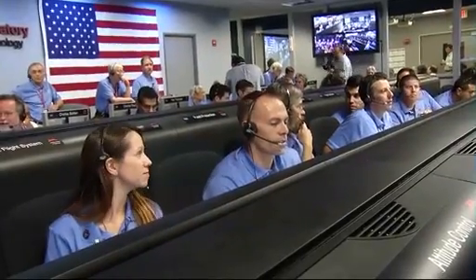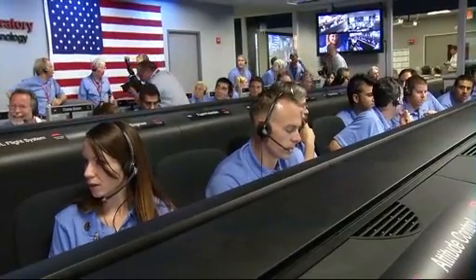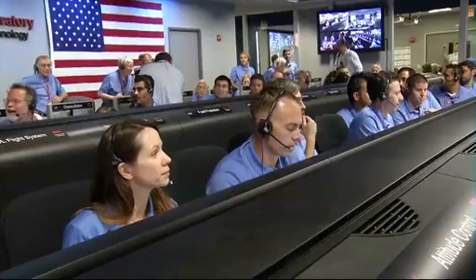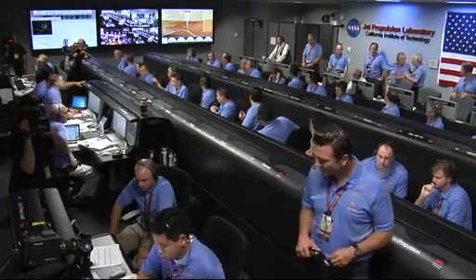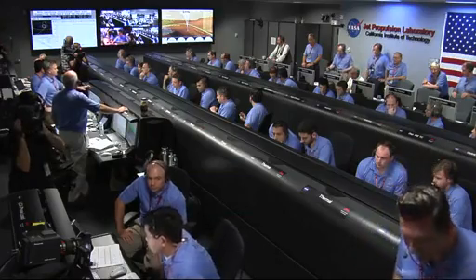Direct to Earth communications at this time — we may have lost it already. We're down to 86 meters per second at an altitude of 4 kilometers and descending. We have lost tones from Earth at this time. This is expected. We are continuing on Odyssey telemetry. Ground solution equals minus 10.8 meters. Vertical velocity of minus 82.8 meters per second. We are priming. Powered descent logic start enabled. Standing by for backshell separation.